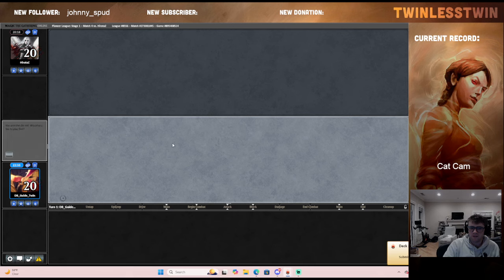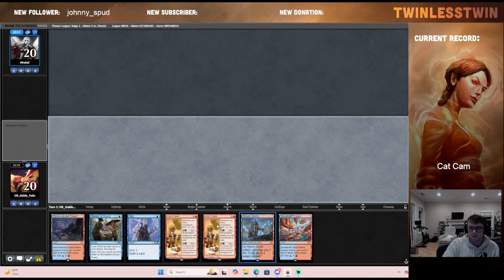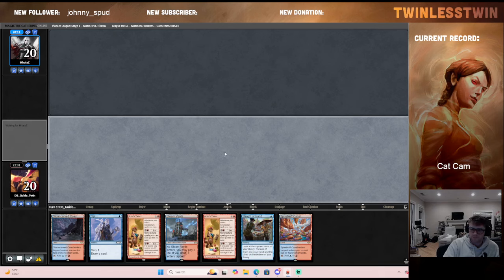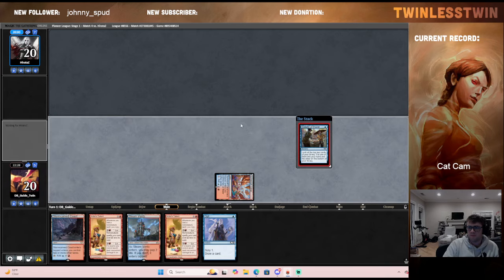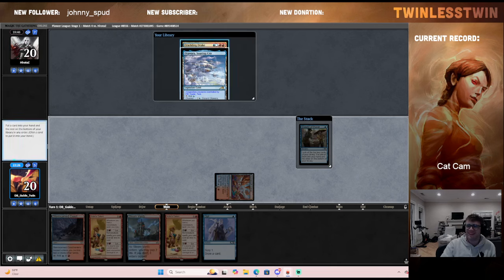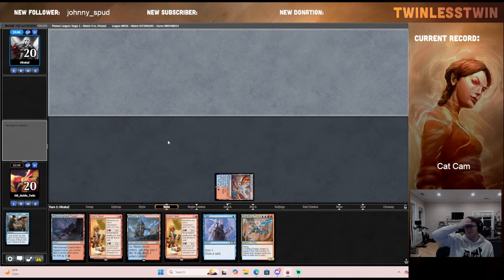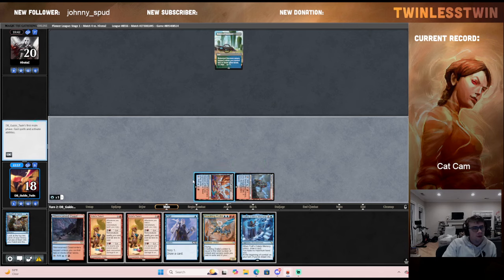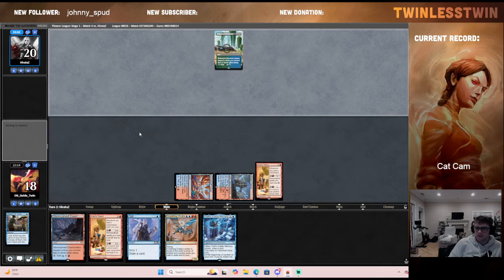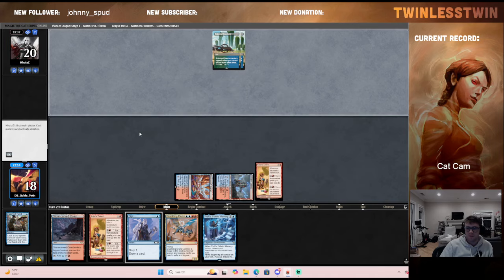I think with the turn-two Artist Talent this hand is pretty keepable. We'll try to go for a quick Drake. We have cantrips to help find some counters, so it's a pretty proactive hand. Against Lotus you do generally want them to mulligan, because when they keep seven it's pretty scary in my experience. This Profs is going to be really nice — ideally we'll play the Drake on four and then potentially just kill them on five.